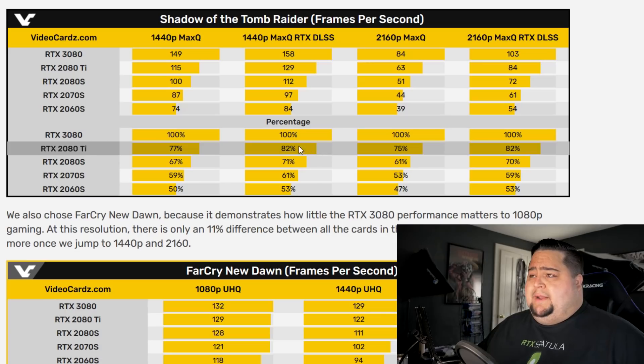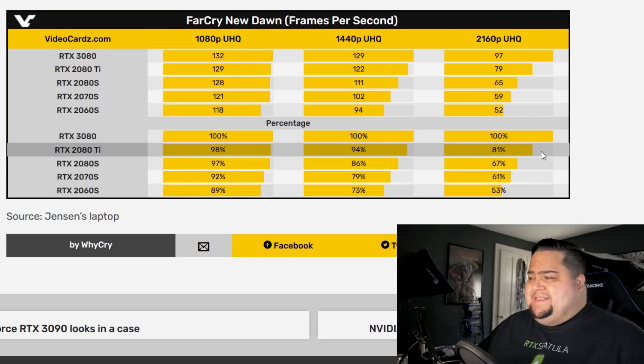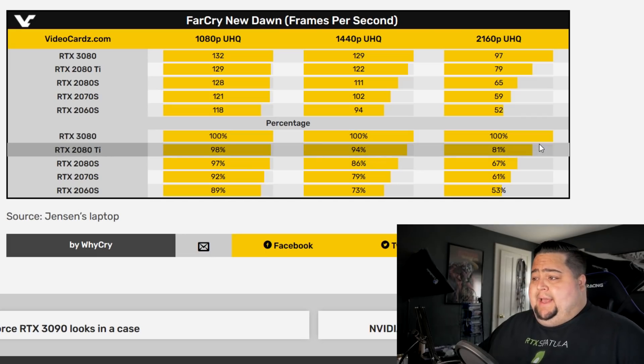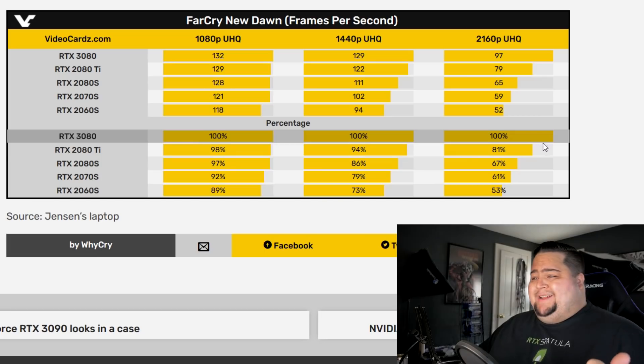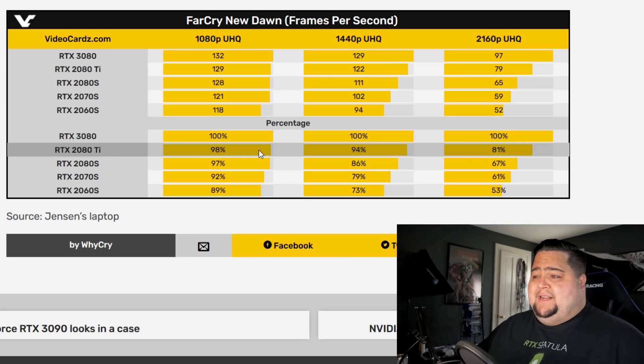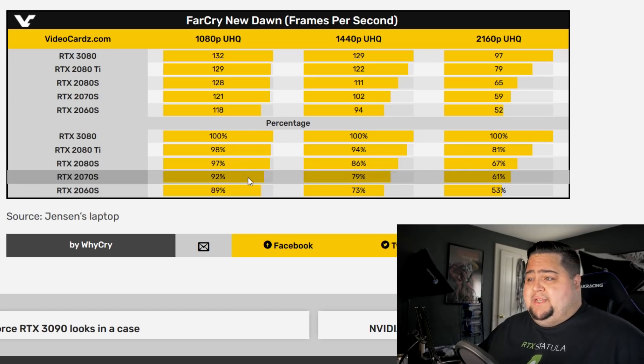Looking at Far Cry New Dawn — again talking about memory bandwidth seeing the biggest gains at 4K — this is a title where this is extremely evident. The 3080, which has less video memory than the 2080 Ti but better memory bandwidth because of GDDR6X, was running 19% faster at 4K than the 2080 Ti. Knocking that down to 1440p, only 6% faster, and at 1080p it gets even closer — just 2% faster than a 2080 Ti and only 3% faster than the 2080 Super, and 8% faster than a 2070 Super.